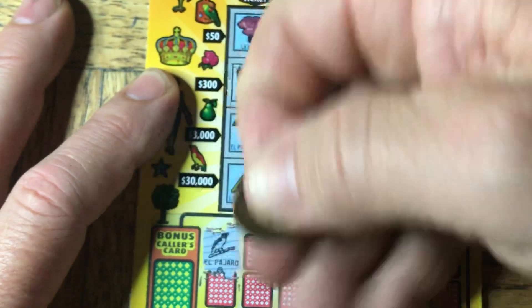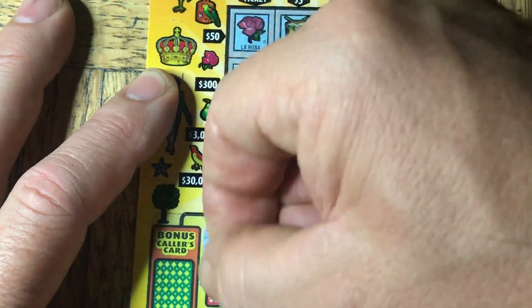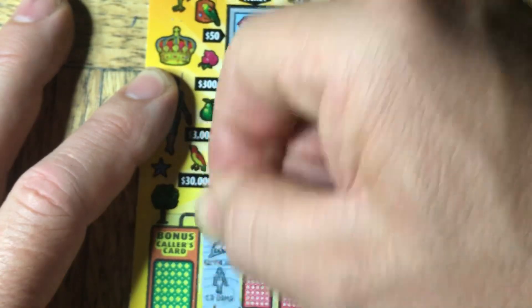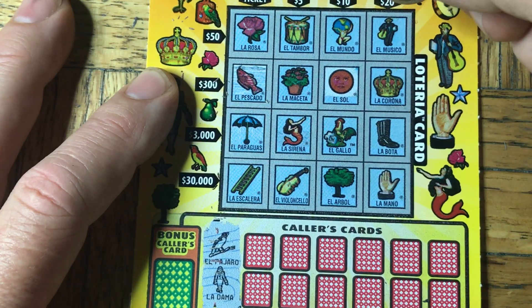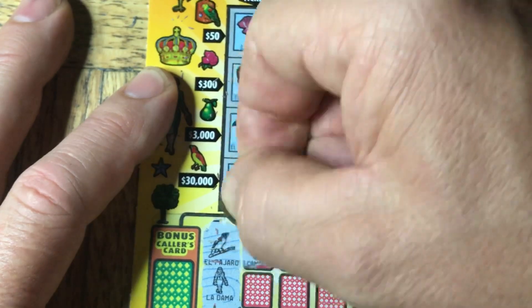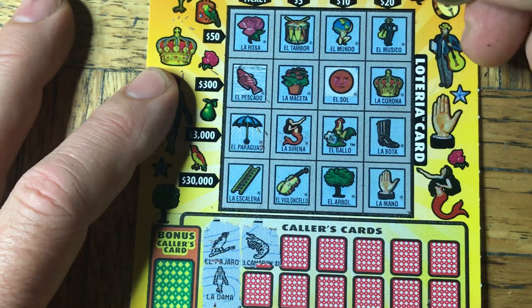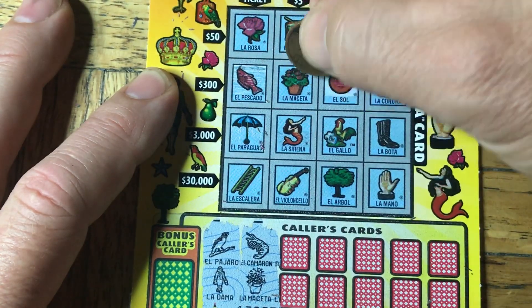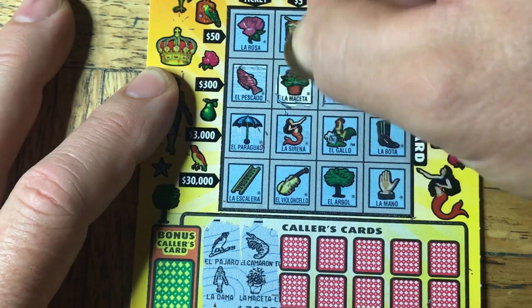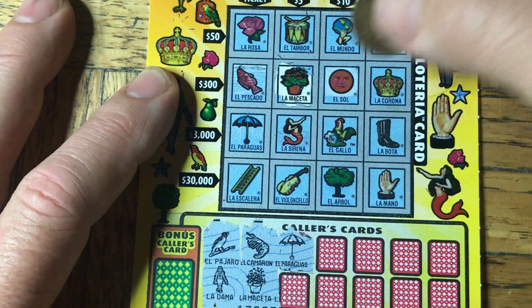This one we got looks like a bird — I know it's on here somewhere. Maybe not. Wrong kind of bird. And this one is the Dama — it's a woman. I don't see one of those. This looks like the lobster or the shrimp — I don't see one of those. A little thing of flowers — we do have one of those right there. And the next one I can see easily is an umbrella, and we do have an umbrella.